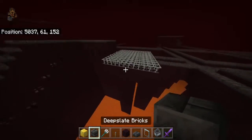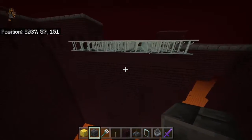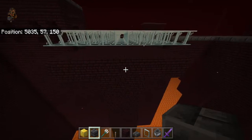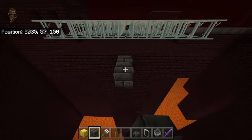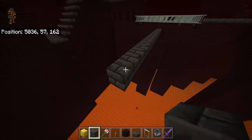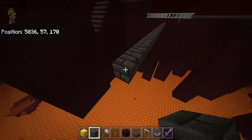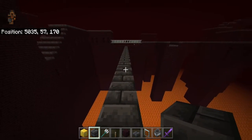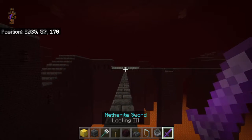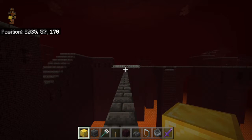Now grab your temp blocks — I recommend blast-resistant blocks just in case a ghast comes by. Go 25 to 30 blocks out from your platform. I recommend either distance. Then stand right there in that area and just wait for the mobs to spawn. They'll spawn on those glass panes and won't be able to move. Grab your marker block and get ready — it may take a while for them to spawn, but they will spawn.